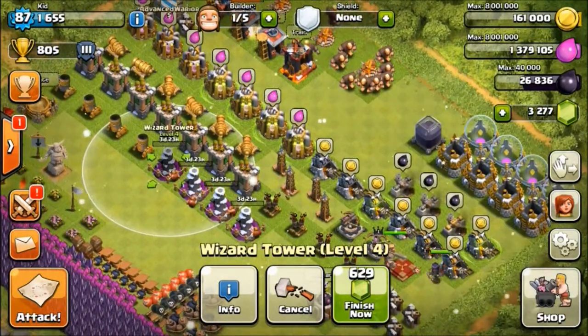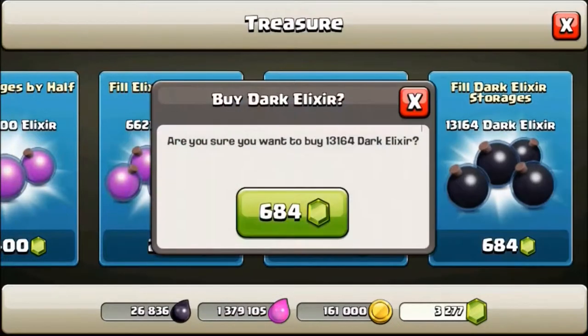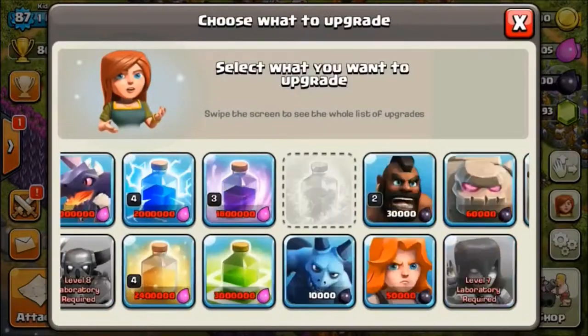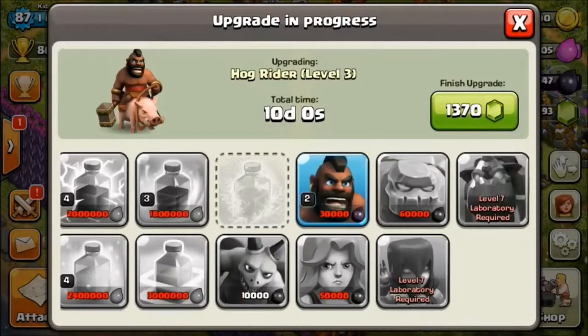Next up, we are going to go back and fill our Dark Elixir storages — 694 gems to do that. 40,000 Dark Elixir — that's a lot to me. I filled my storages and I'm super excited! We're going to upgrade my Hog Rider to level 3. I actually had to slow this part of the video down because I was so excited and upgraded it super fast.